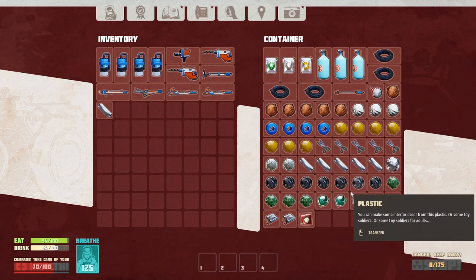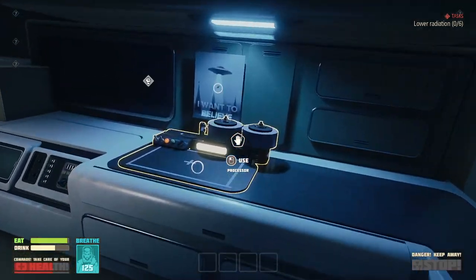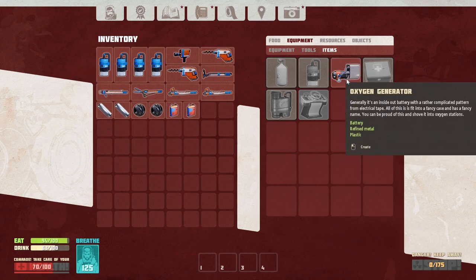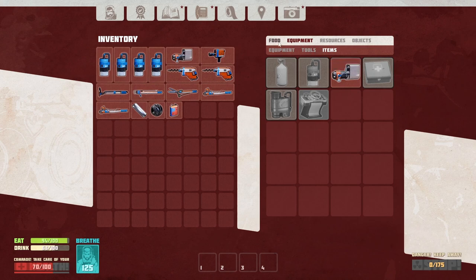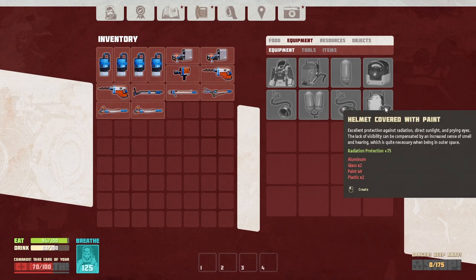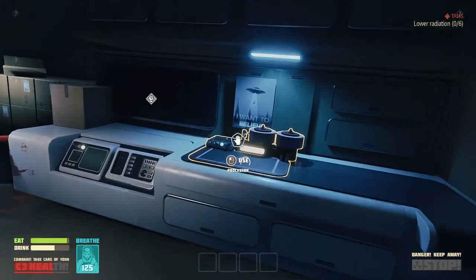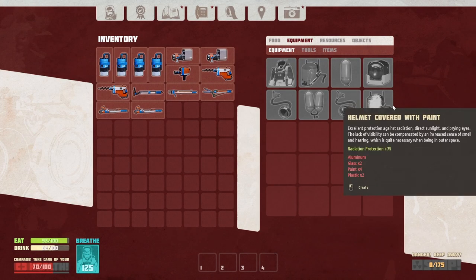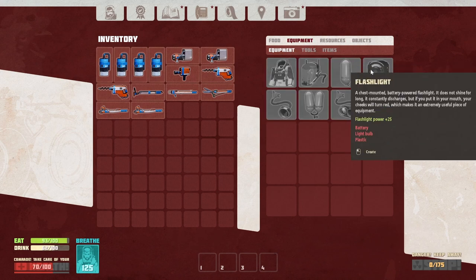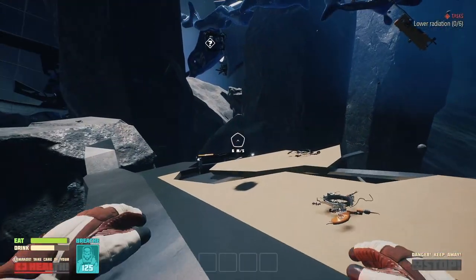Let's take some fine metal, plastic, and batteries, and some more. Where is it — oxygen generator? Two please. This helmet covered with paint: excellent protection against radiation. Okay, I'm pretty sure we have everything except the toilet helmet. And out we go over there.